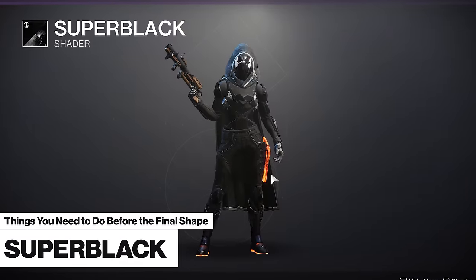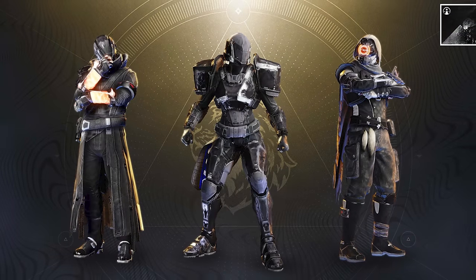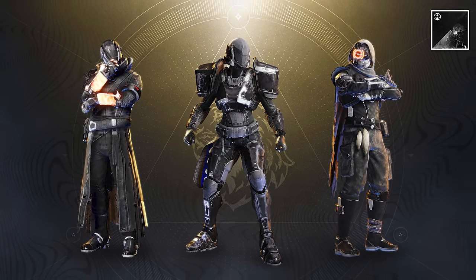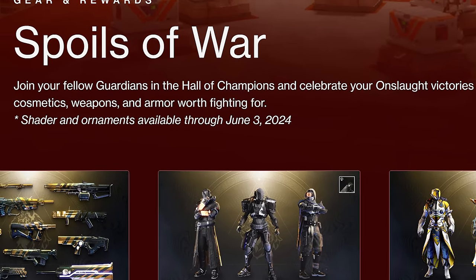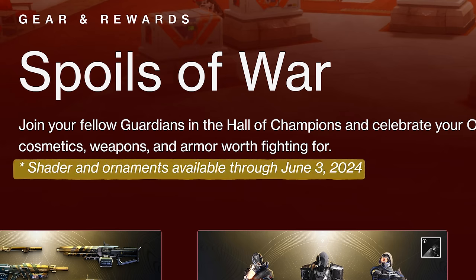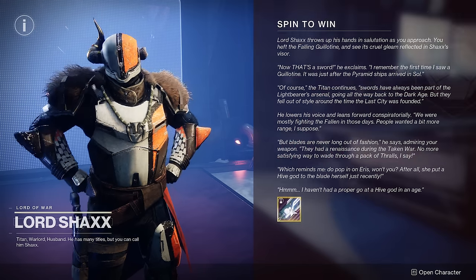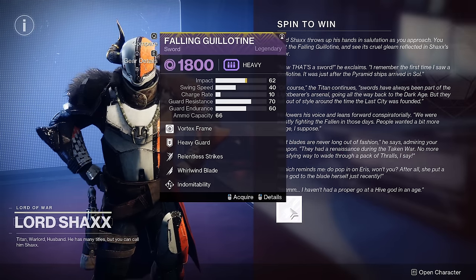The Super Black shader is perhaps the most popular shader of all time, and unfortunately you won't be able to get it after Final Shape launches. As you can see from the graphics on Bungie's website, this shader will become unavailable on June 3rd, so be sure to pick it up before then. In order to get it, you'll need to reach max rank with Shaxx and also finish all of the Brave weapon quests from Into the Light.